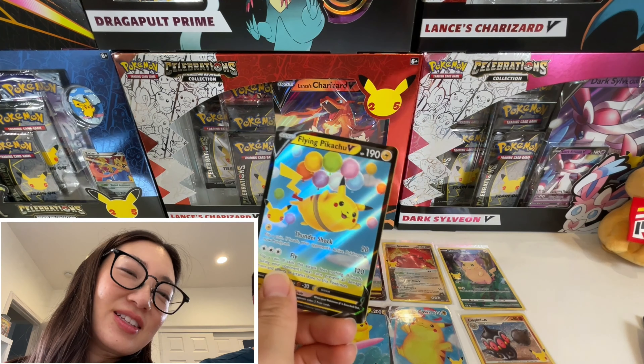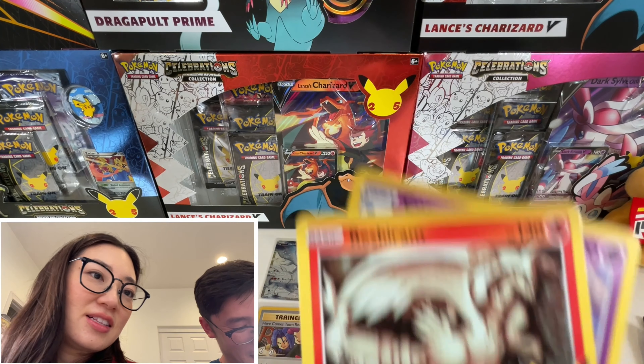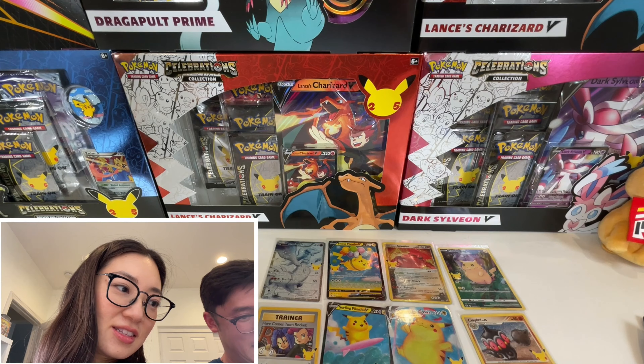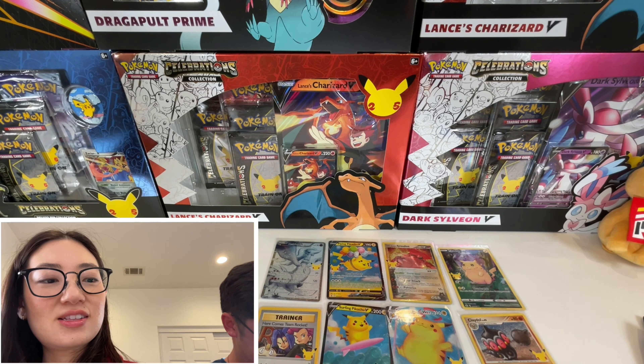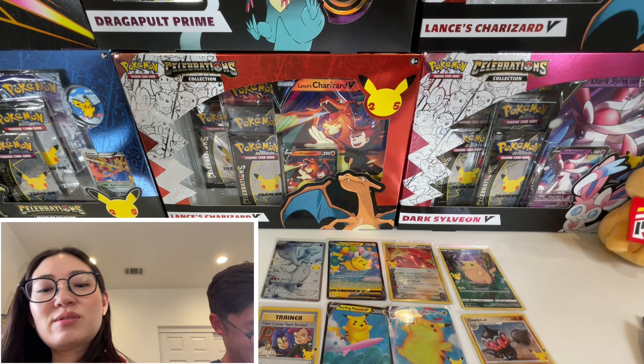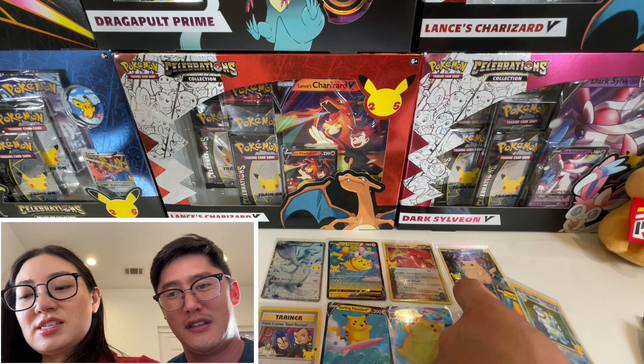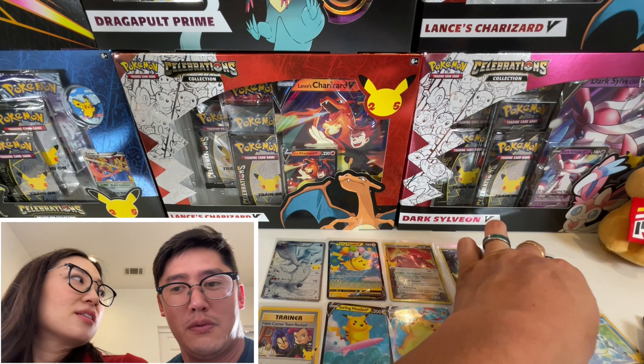I don't want to take it, but you will take it. Ta-da. I'll give you one for this — the Flying Pikachu, I guess. We still have these. Yeah, we still have those. We're opening Vivid Voltage. Hopefully you pull the Rainbow Pikachu.